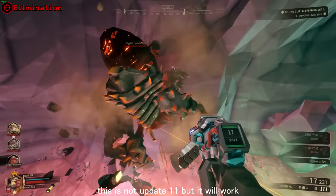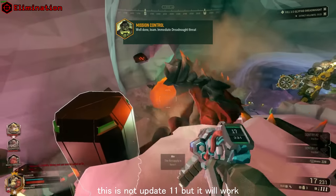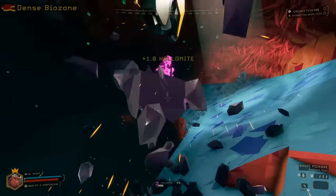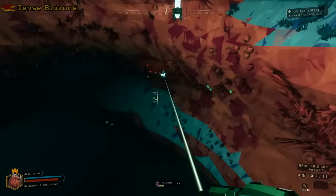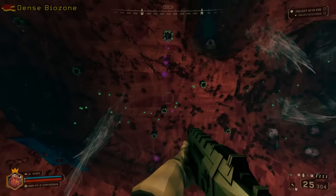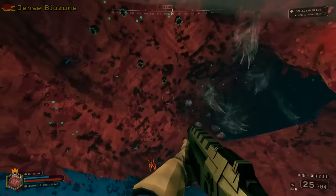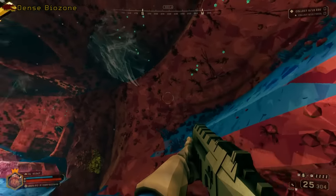You are able to skip an entire Dreadnought by making the resupply pod land on its ass. In Dense Biozone, you'll find another piece of cut content: the Pudu shell, which leaks out toxic liquid periodically. In my opinion, it was a good call to cut it — it's practically a random, purposeless damage source just to mess with people.